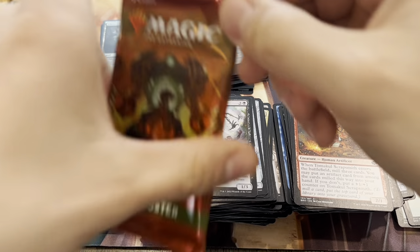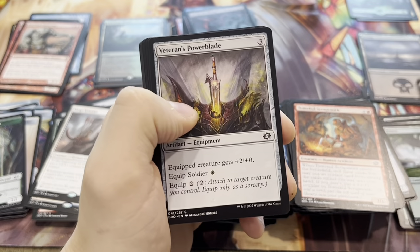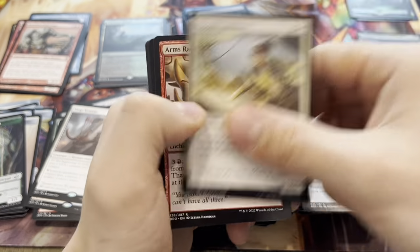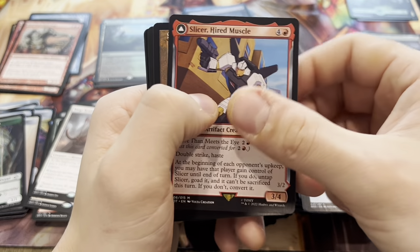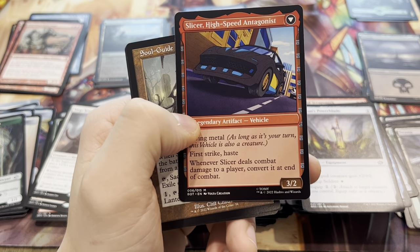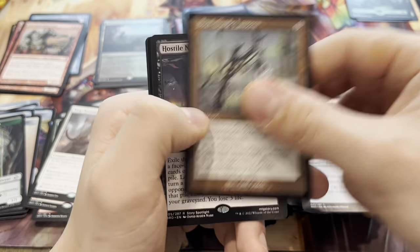Two packs left — come on, let's see some craziness into the close. Maybe an Urza just to cap things off. Another Transformer — Slicer Hired Muscle, which flips into something like a Lamborghini SUV. Hostile Negotiations.